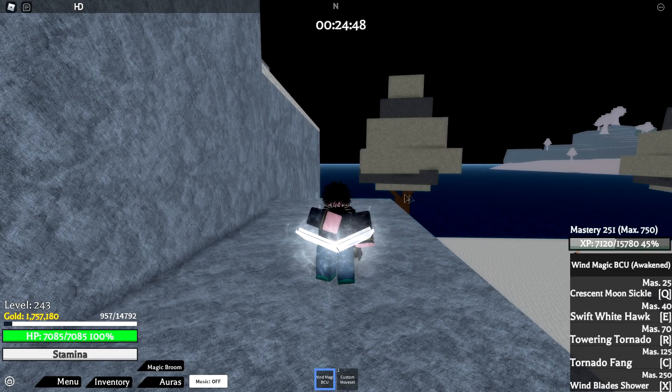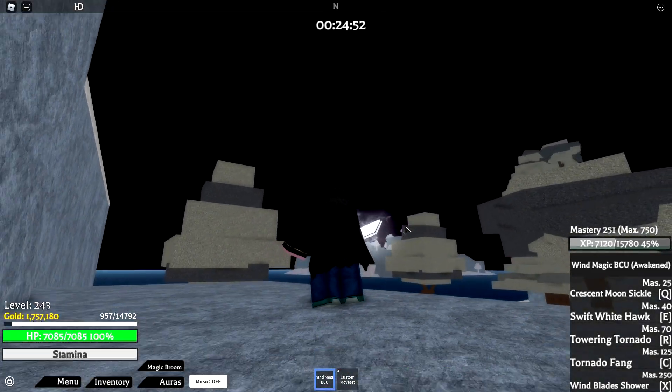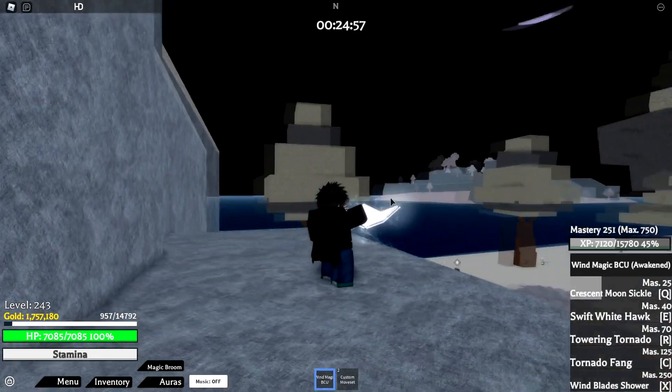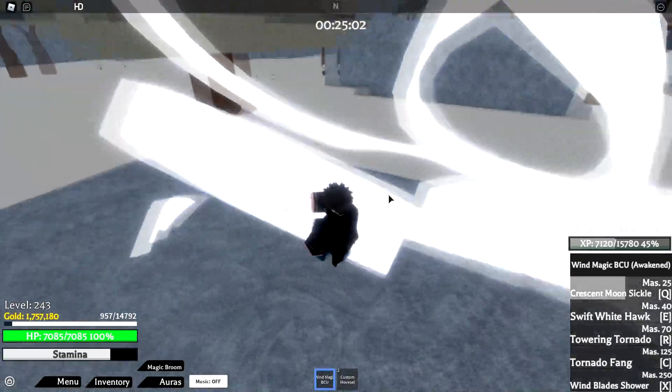Let's get into the first move — Crescent Moon Sickle, mapped to Q. When I'm grinding I like to jump up in the air and use it like that. It shoots out and does that damage right there. You can use it on the ground too, but jumping gives better coverage.